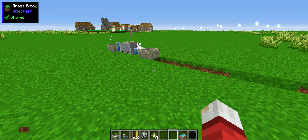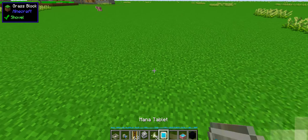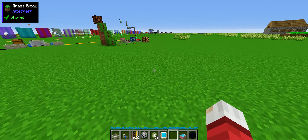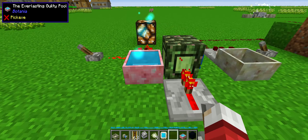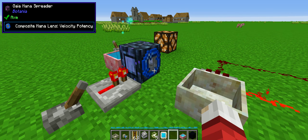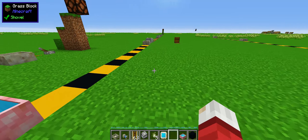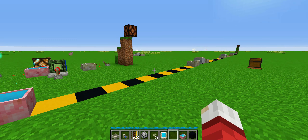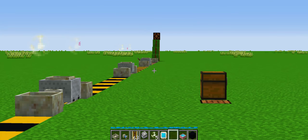So now to demonstrate how this is actually better — right here I have maybe your best case scenario. This is a limitless mana pool. This is a Gaia mana spreader with a composite mana lens on it — velocity and potency — and it's only one block away from this pool. Over here we have my mechanism, my spreaderless mana transport. And way over there we have the last pool in the chain.